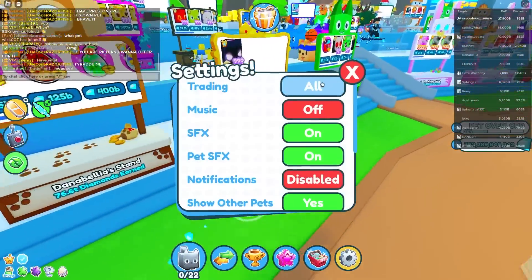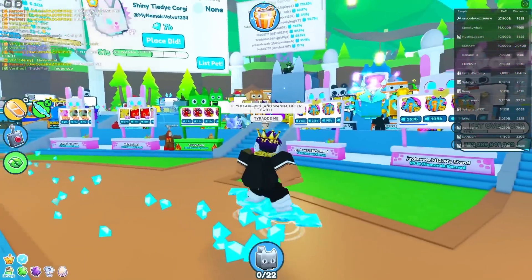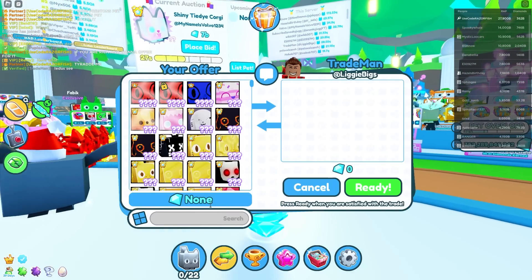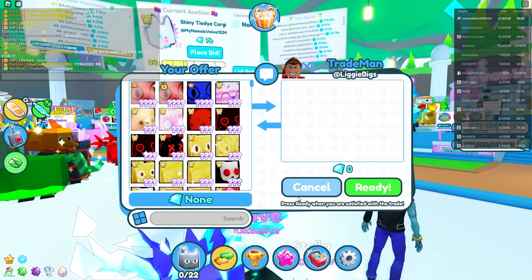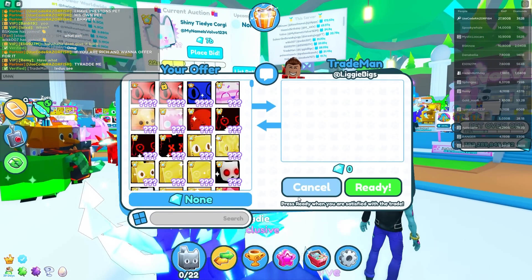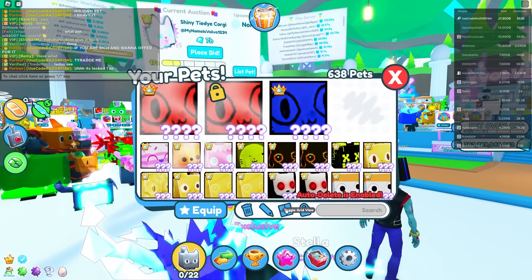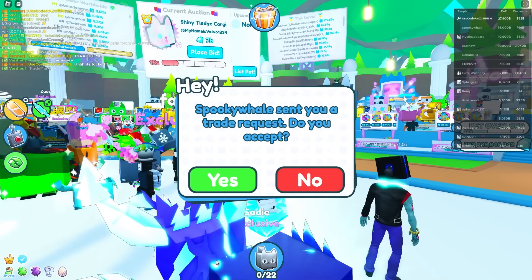Let's go right over here and turn on our trades to all. My trades are set to all so people can send me trades. We already got a trade from Trade Man — but it's locked. Oh my gosh, how did I forget I locked it? Okay, there we go. Confirm.